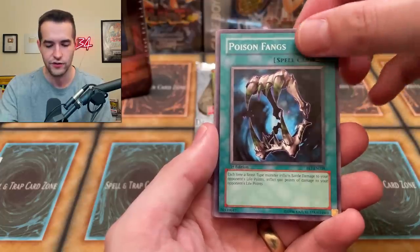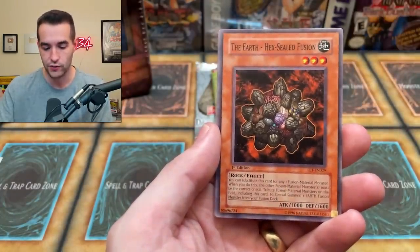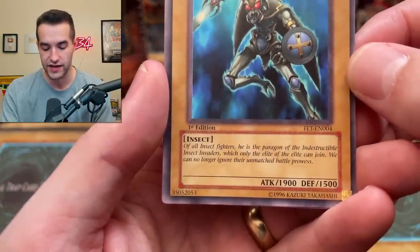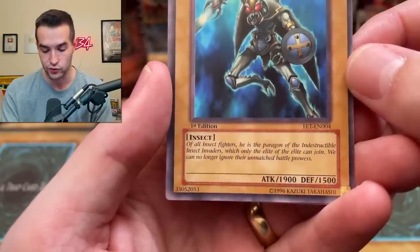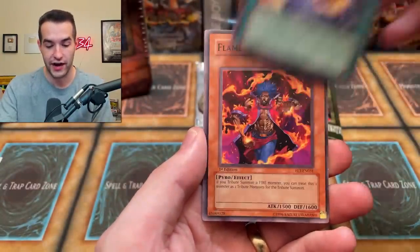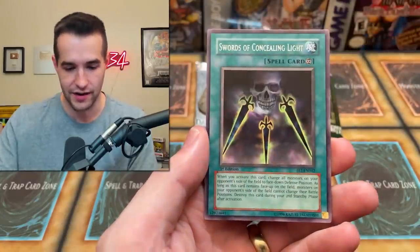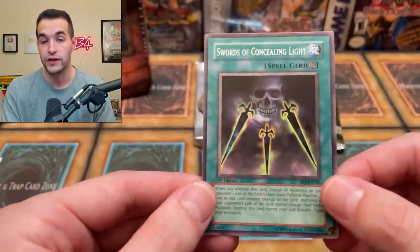We have Catnip Kitty, Poison Fang, Divine Dragon Ragnarok, the Earth — Hexialed Fusion, Insect Knight — one of the craziest flavor texts of all time: 'He is the paragon of indestructible insect invaders which only the elite of the elite can join. We can no longer ignore their unmatched battle prowess.' Fulfillment of the Contract, Flame Ruler, and — will we get the Blast Magician? Ooh, a Swords of Concealing Light — that's a pretty rare card. It can look really nice as an ultimate, like insanely nice.